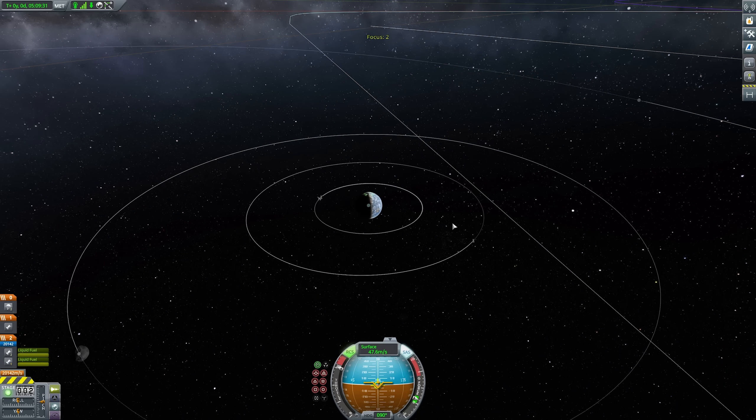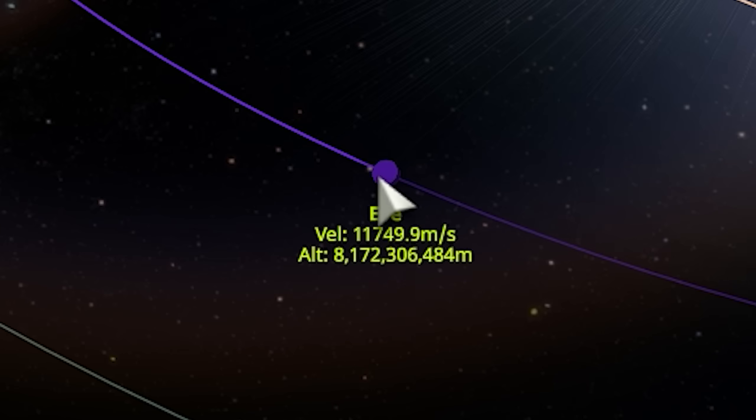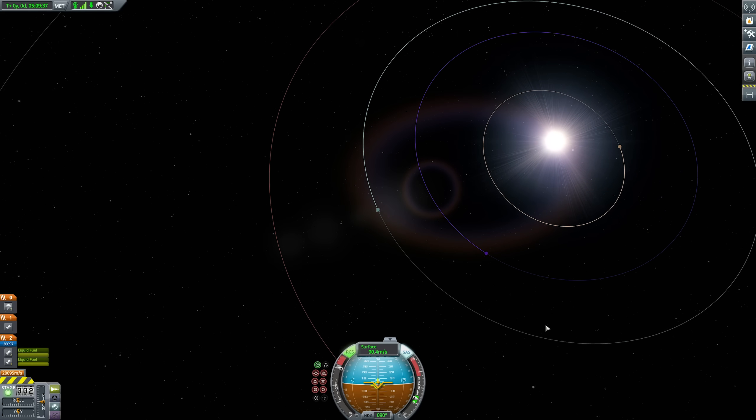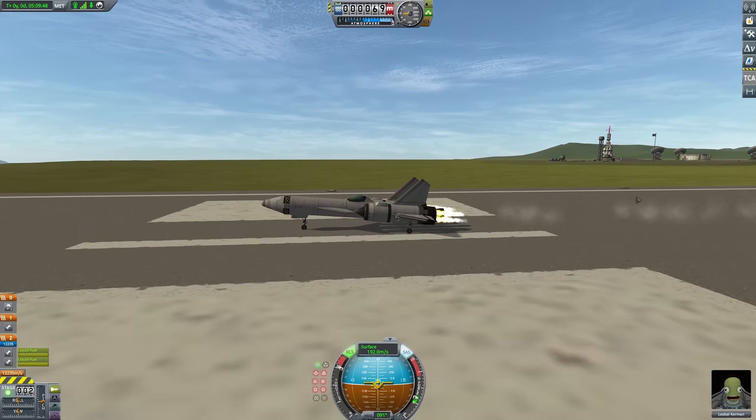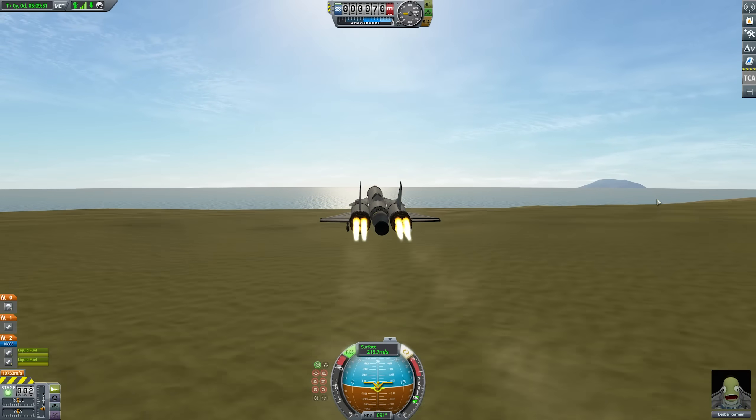So as I go faster the orbits should hopefully decrease. And yep, they sure are. That's really weird to watch. It looks like I'm just zooming out. I like that. That's cool. I have this nice SSTO here and hopefully we're going to go places.